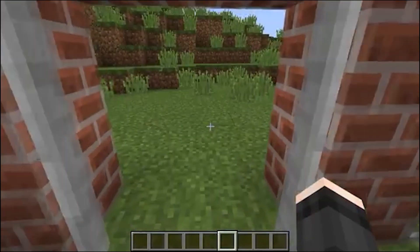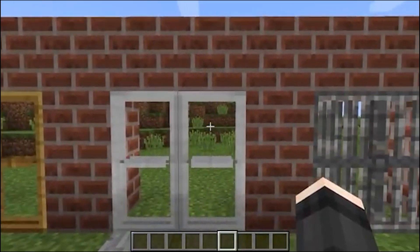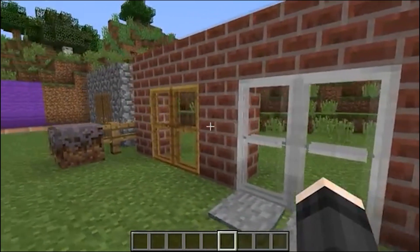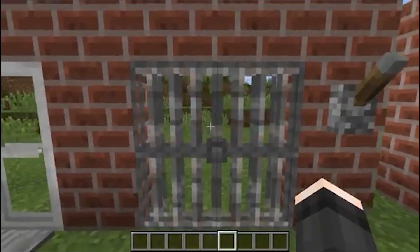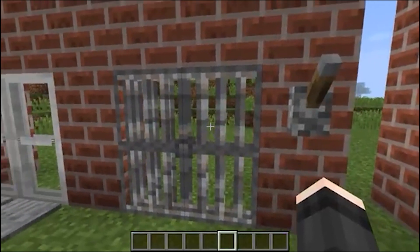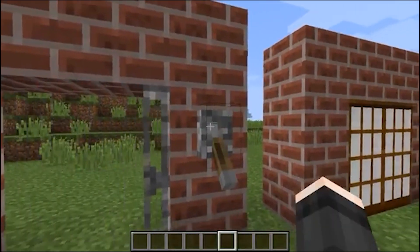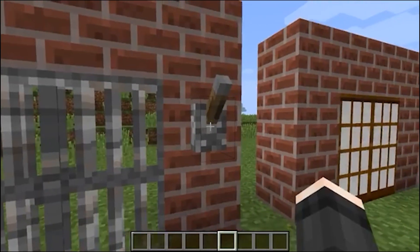You need an opening mechanism for it. It's also a very interesting door — it will suit you for shops, laboratories, and so on. I really like this door. I always put it in the stable to close the doors. The stables also do not open with a hand — they open with a lever or a redstone signal.